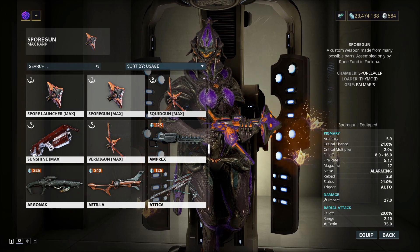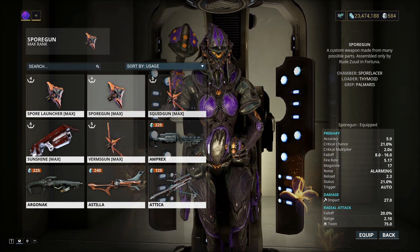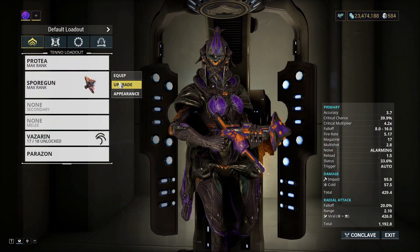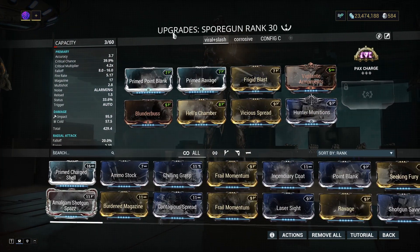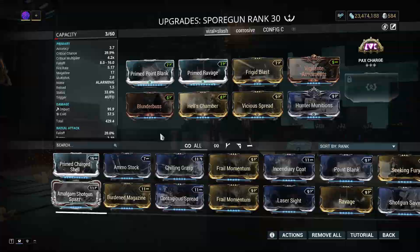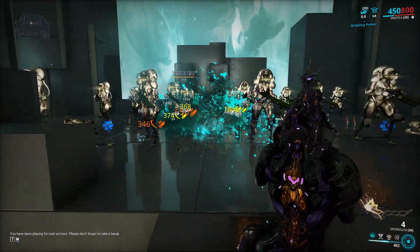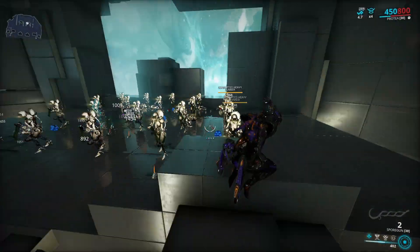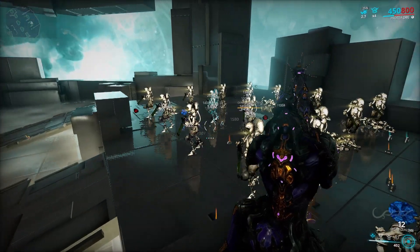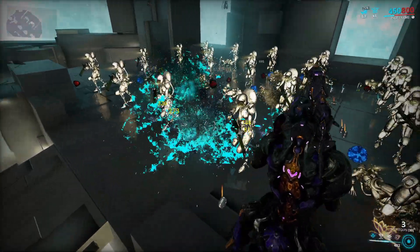My first configuration uses the Palmaris Grip and Thymoid Loader. It has equal base status and critical chance of 21%, with a slightly bigger magazine. I'll show you the Viral and Hunter Munitions build first. Since the explosion has innate toxin damage, you only need one mod with cold damage to turn it into viral. The initial projectile itself will still do cold damage, and you can use Contagious Spread if you want viral, but the most damage will be dealt from the explosion.